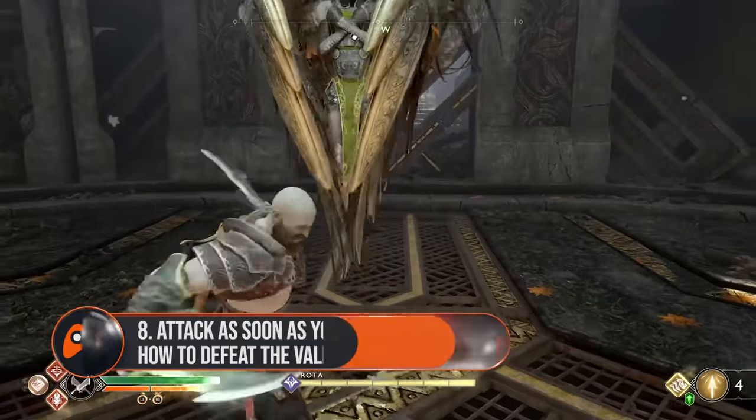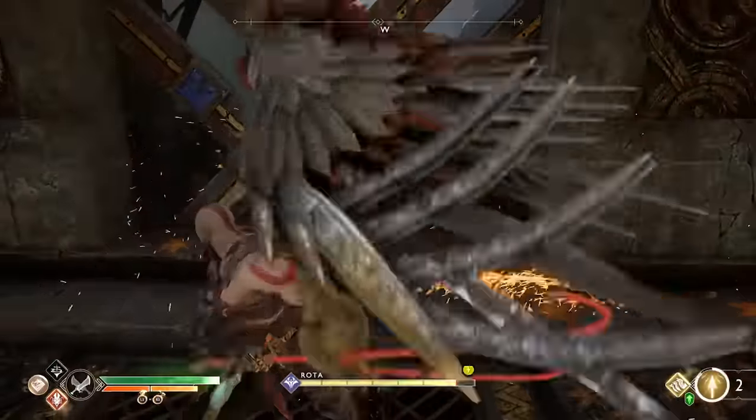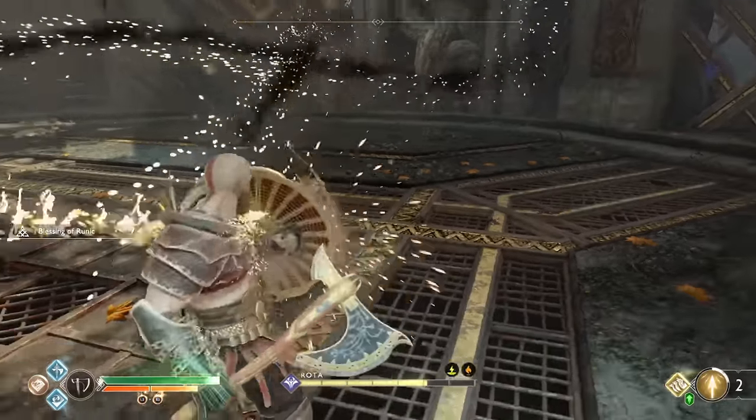Eight. Attack as soon as you can. Valkyries are basically just waiting for you in their various chambers, so as soon as they even start opening their wings, hit them with your bigger attacks and steal a chunk of their health before the party even gets started.